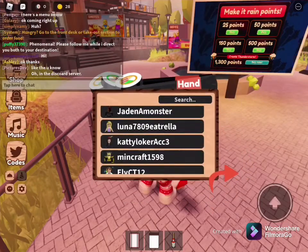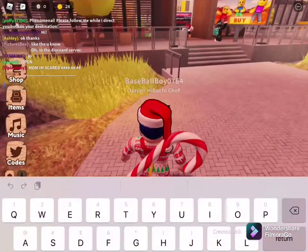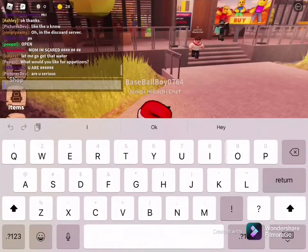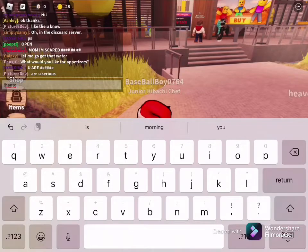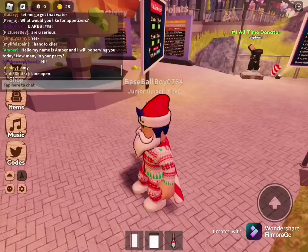So you can press that bell, or you can do 'hand to' and then whatever your username is — but that doesn't really work. It's easier to just press the bell.